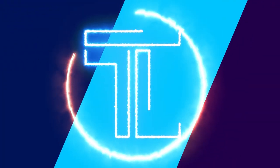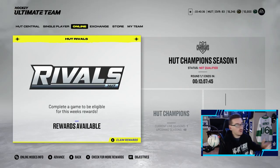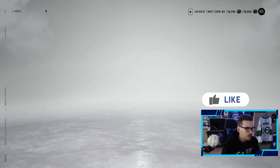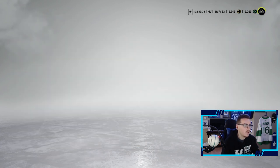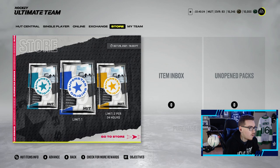We have rival rewards waiting for us plus the board is ready for us to roll the dice for some more packs. What's going on Leafer Nation, it's Leafer back again — welcome back to episode 4 of Monopoly HUT. Today we have a little bit of catching up to do from the last episode. Looking at HUT, we do have our rival rewards available. I want to say we finished bronze but we do get a premium players pack, and then we get to go to the board to roll the dice for some more packs.